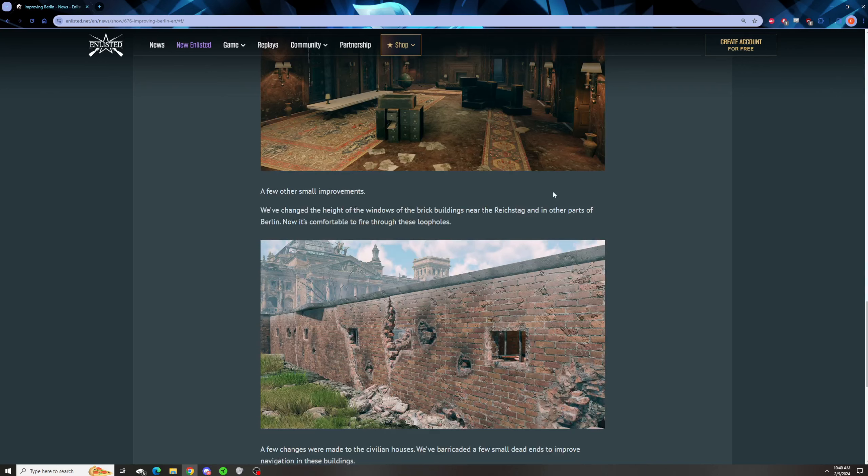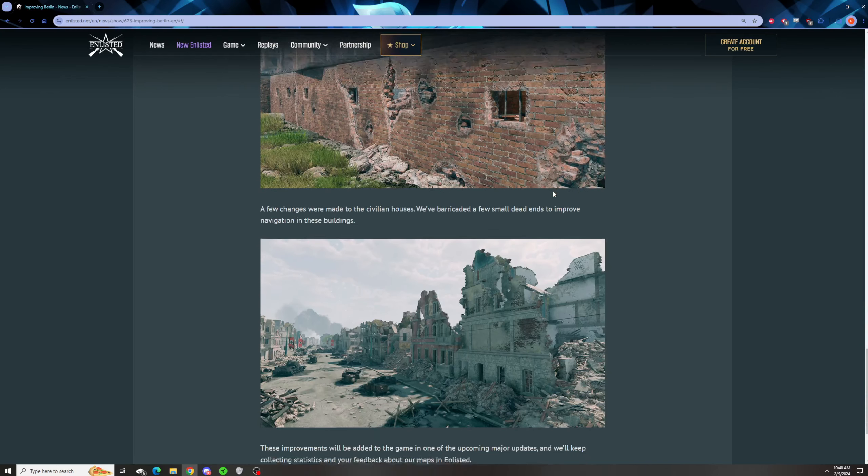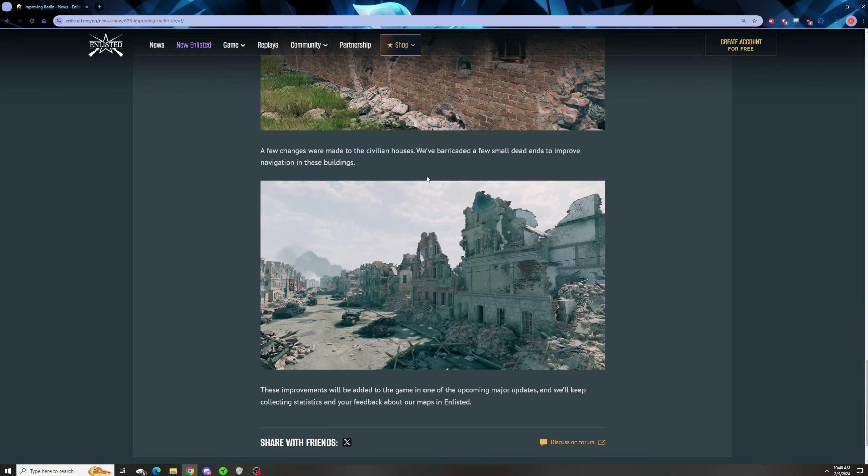Additionally, they changed the height of some of the windows, and they've made some changes to the civilian housing and barricaded some areas. Now, this objective right here that this overlooks — that very first objective — I would like to see something change there. I'm not sure what, but in my experience, teams either take that first objective and then take everything and win, or they can't take that first objective at all and that's just the end of the match. It's cool having really impactful, decisive objectives, but I just don't know if the first objective of the map should be the one that decides the rest of the match.